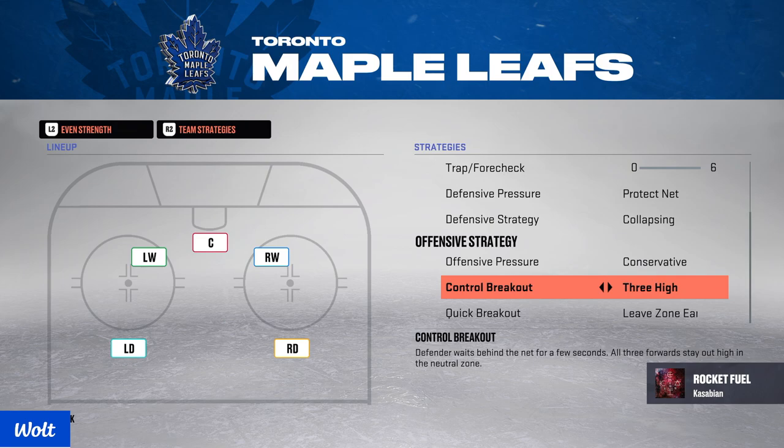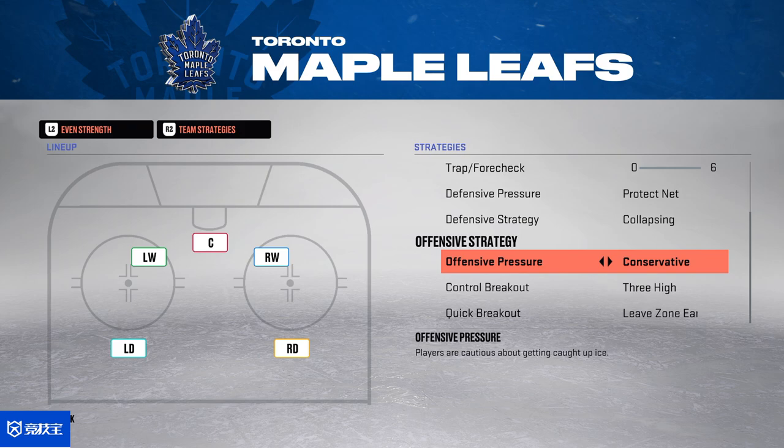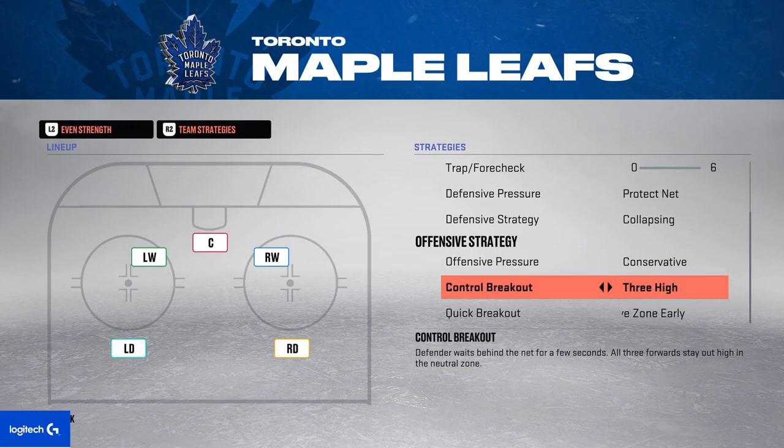To counter-attack my conservative offensive zone pressure, I play with three high and leaves on early, so in counter-attacks my forwards go up very quickly if there's a chance. This way I can get those very important counter-attack goals, but at the same time limit my defenders from jumping into the play too much.